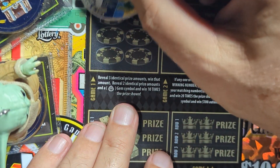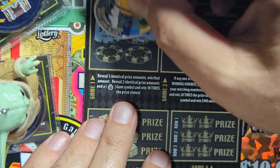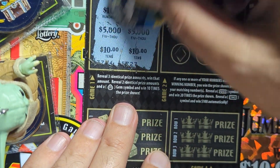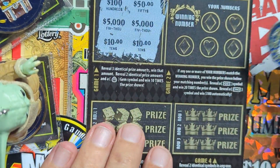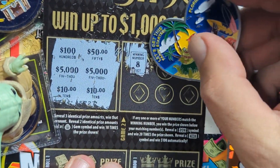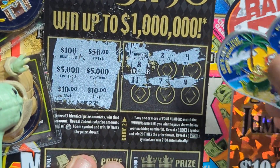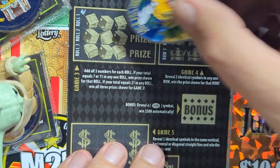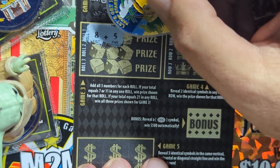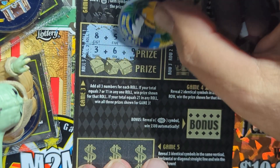Ticket 28 — same rules: three identical prize amounts, or two and a gem. 150, two five-thousands. Come on, let's find a gem! Ten, ten, ten, ten — no, didn't get it. Two tens, two five-thousands, fifty, hundred — didn't work. Winning number over here is eight — come on eight! There's my two, one off. Nine, eleven, seven's one off again, and four. These tickets could be tougher than I thought!